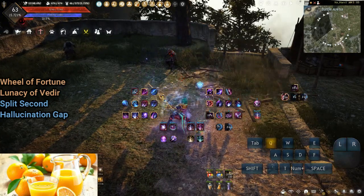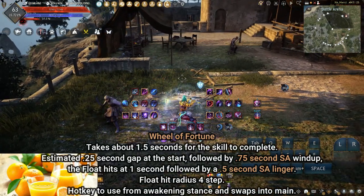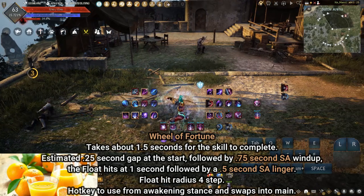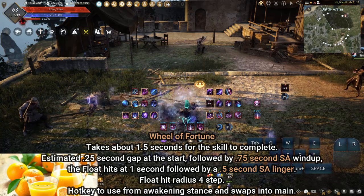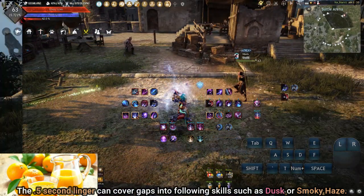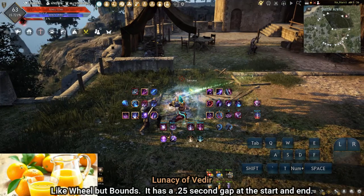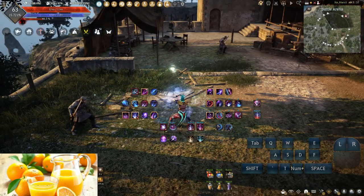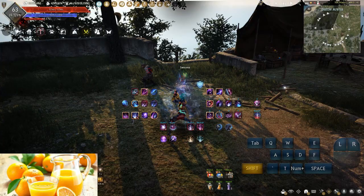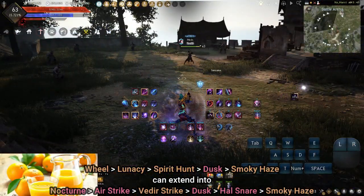Wheel of Fortune: zoning skill for melee space; primary deterrent against unprotected engages. Takes about 1.5 seconds to complete — estimated 0.25 second gap at the start followed by a 0.75 second SA wind-up. The float hits after 1 second, followed by a 0.5 second linker that can cover gaps into following skills such as Dusk or Smokey Haze. Lunacy of a Deer functions exactly like Wheel with the same hitbox and radius, but bounds instead of floats and has a gap at the end. When forward guard is low or broken, using Wheel, Lunacy, and Spirit Hunt will buy time and space to safely Dusk or Smokey Haze.